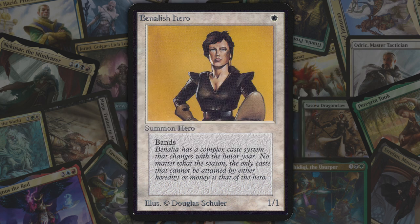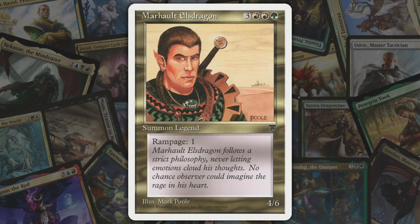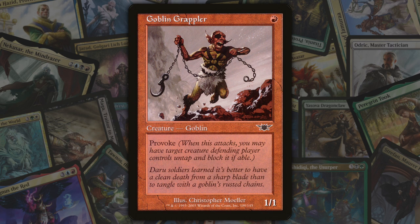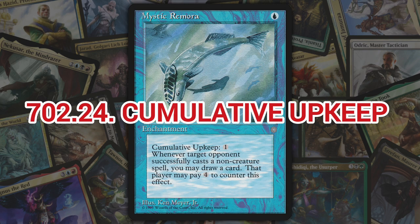Next we've got rampage, introduced in Legends — and I'm pretty sure it didn't make it much farther than that. Rampage is a keyword ability that gives an attacking creature a bonus to its power and toughness when it's blocked by more than one creature. On the surface that's kind of a weak ability, but if you run provoke creatures and other things that force blocks, you could probably make it work.